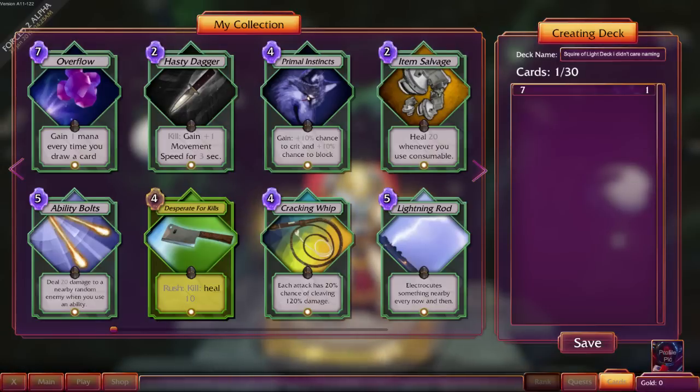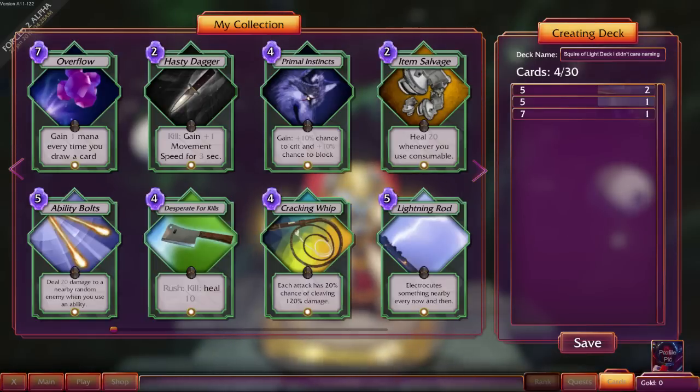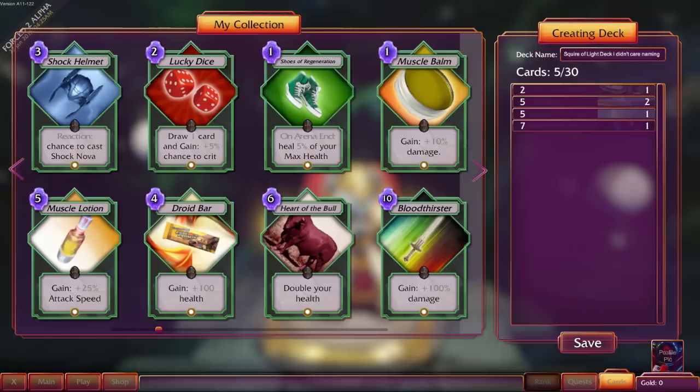What does rush mean? I don't know what that means at all. Either way, ability bolts is really useful. I can only have two — damn. I was really hoping I'd have more than that. I'm gonna go with lightning rod. Cracking whip isn't super useful. Item salvage might be okay.